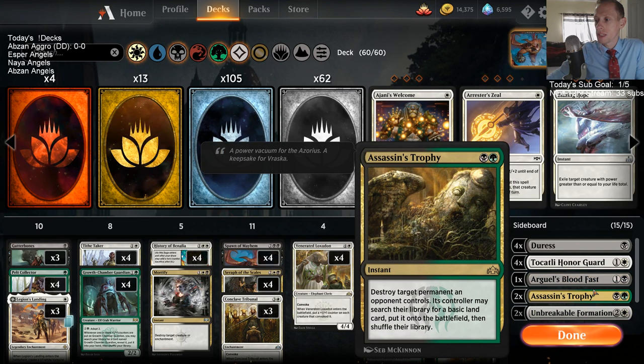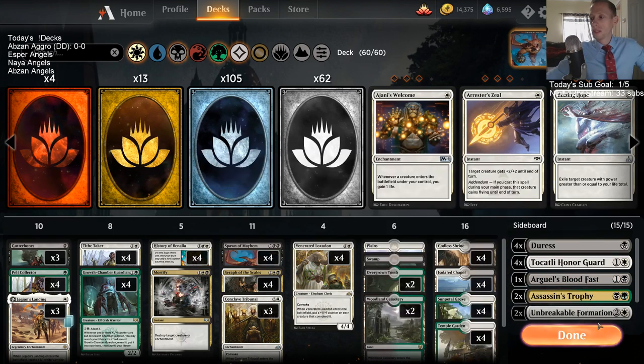Growing a Pelt Collector to be a 4-4 is pretty vital because once it has 3 or more +1/+1 counters on it, it has Trample. And between Seraph, Spawn, and Venerate Luxudon, we have a lot of 4-power creatures that are cheaper to help grow it. So yeah, this looks pretty good. Let's try it out.